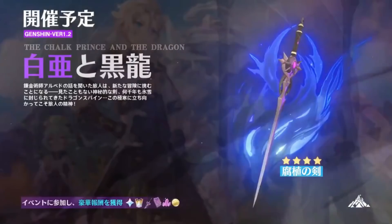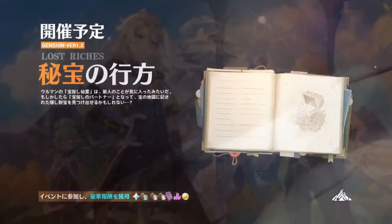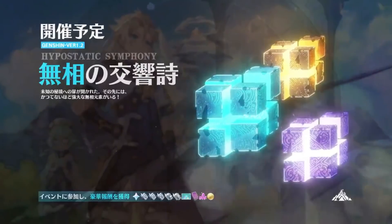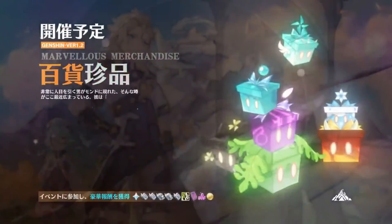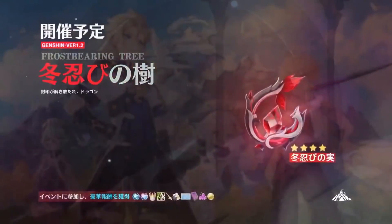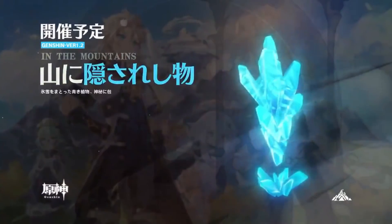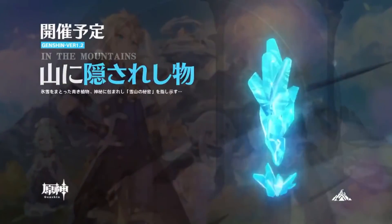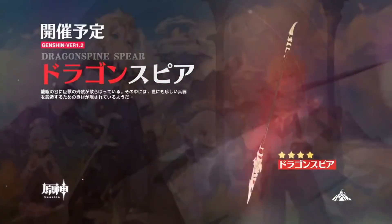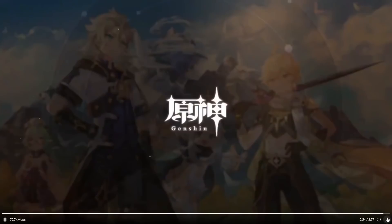Right here is the new Sword. This is like a book — I'm not sure what this book is for, but that's not a buildable one. That's showing us the new hypostasis. We also have the Marvelous Merchandise coming back, so a whole bunch of free rewards there. This is the new Catalyst. Then they're going to show the new wings. A new Spear — polearm, whatever you want to call it. Apparently that's made from like dragon teeth or something like that.